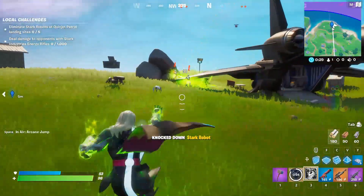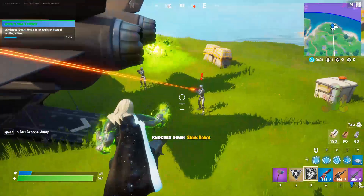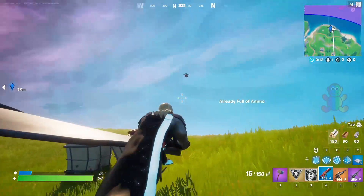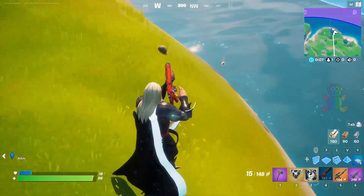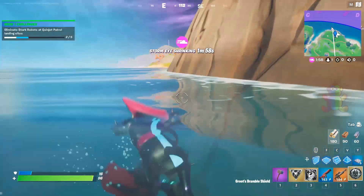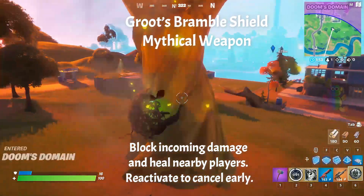You might want to visit the landing of this airplane — this is where you go. Like I said, it's kind of random. I'm going to try this one and see if we can get Groot's mythic weapon. I always love to get rid of the enemies first. There's the drone — I'm going to shoot that one. Oh, there you go — Groot's Bramble Shield! It blocks incoming damage and heals nearby players — it is really nice!